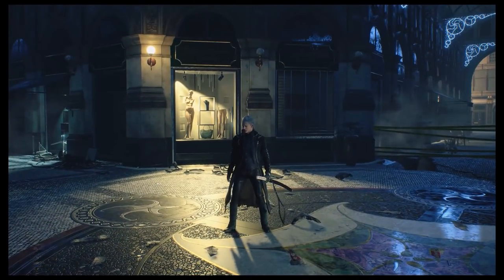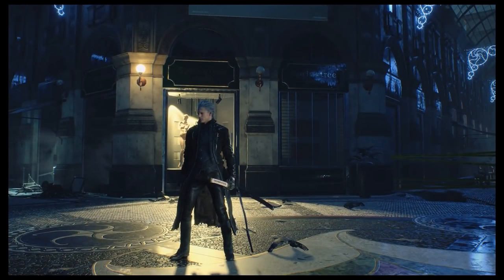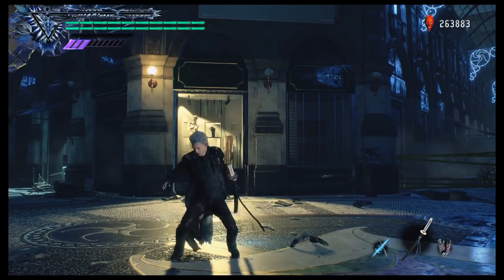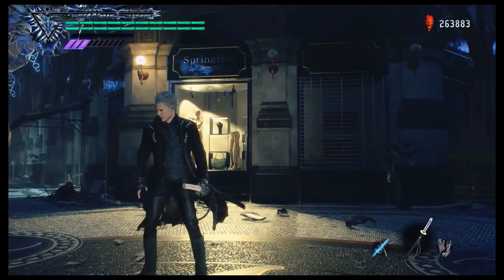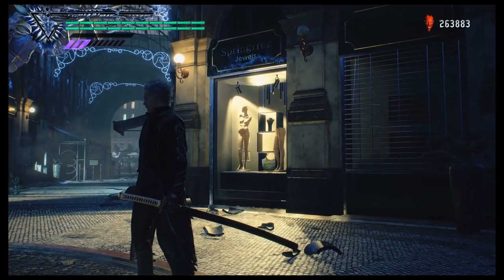So that is Virgil's just cuts — we're going to call them just cuts or perfect judgment cuts. Now there are two different versions of the judgment cut: the just cut, which is releasing it perfectly, and the regular imperfect judgment cut. So if you mistime it even a little bit, he'll just step back and do the regular version of the judgment cut.